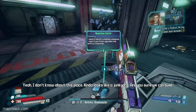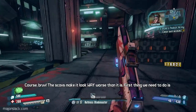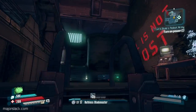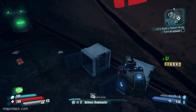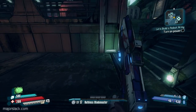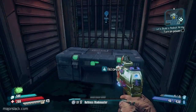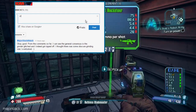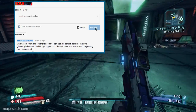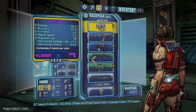Yeah, I don't know about this place. Kind of looks like a junkyard. Are you sure we can build something badass up in here? The scabs make it look way worse than it is. First thing we need to do is restore the main power — head over to the breaker room and see what's what. First thing I'm going to do is loot a chest over here. It's like each and every one of them has a little orgasm every time I miss something. Slack, that's really dirty. Shut up, Peewee.